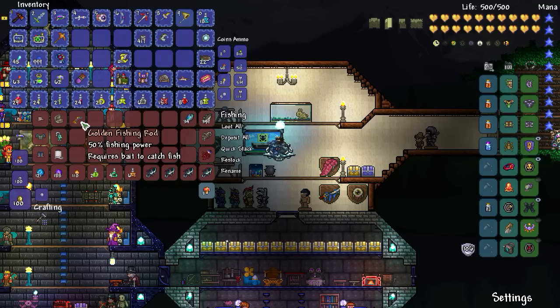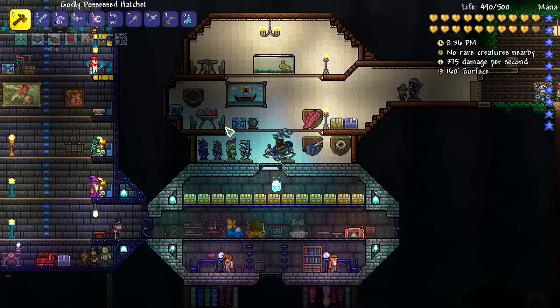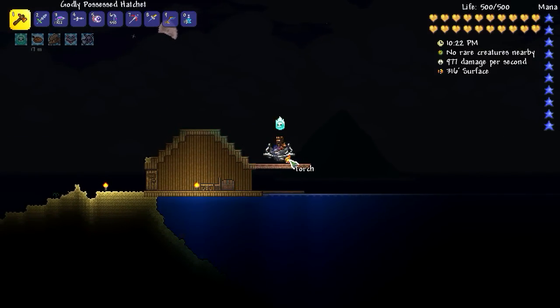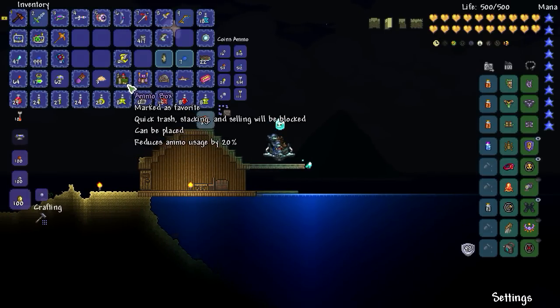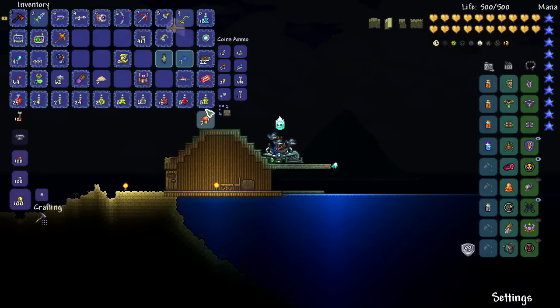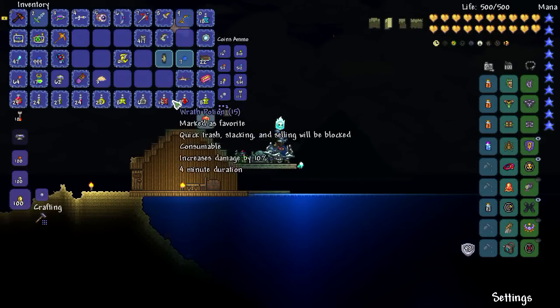By the way, you will need a fishing rod. Don't be a fruitcake and leave without one like I did. Alright, here we are. Let's start preparations — ammo box, sharpening station, which is actually probably going to be really helpful here, and bewitching station. Good.